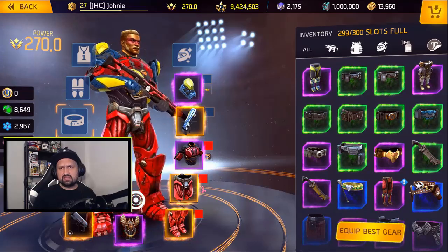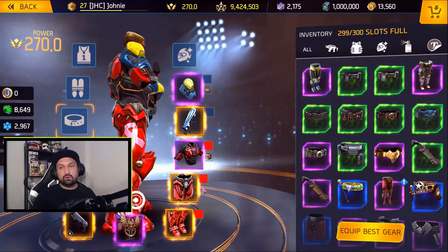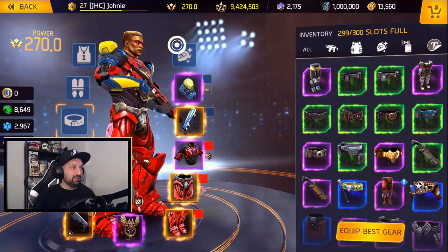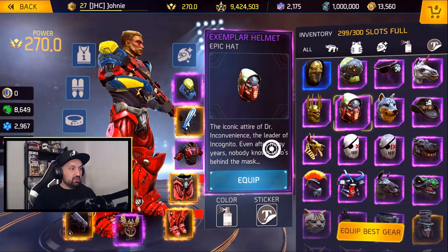I like to wear my best items, the ones with the best stats, and often they don't look that good together. So gonna have to do something about that. Let's start with the hat — that is the Exemplar hat, and it says: the iconic attire of Dr. Inconvenience, the leader of Incognito.